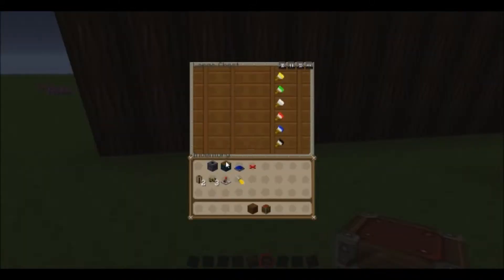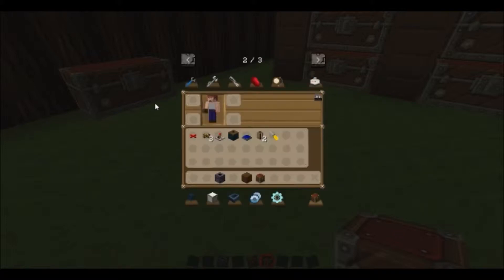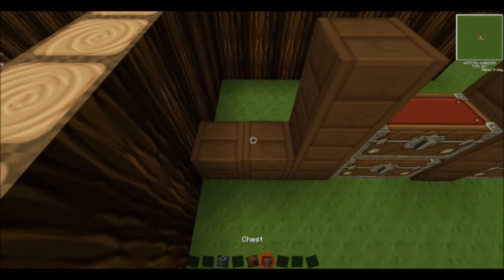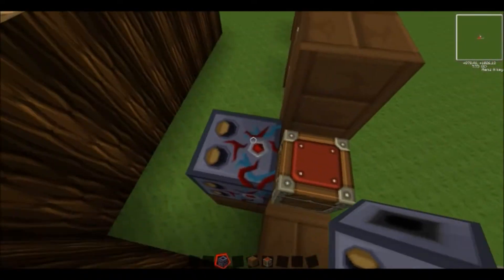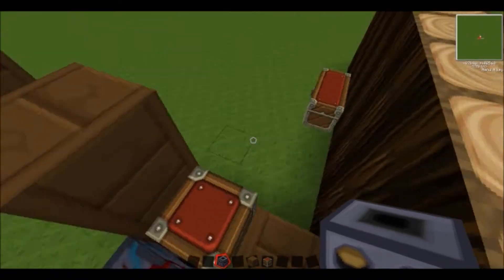Once you put the chest down, you're going to get a sorting machine and I'll show you how to make that now by clicking on it and pressing R. Basically it's iron in the corners and blue in the middle. Once you put the chest down, you put the sorting machine behind it, and basically those two circles there have to be facing the chest you want it to suck from — them two eyes have to be facing the chest.